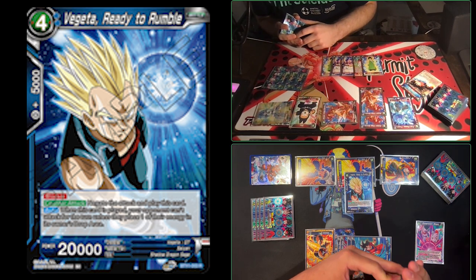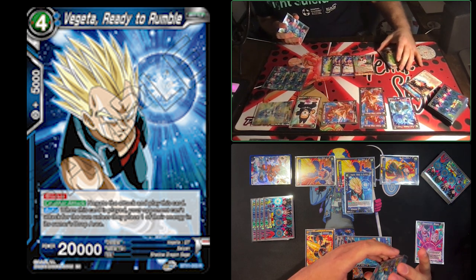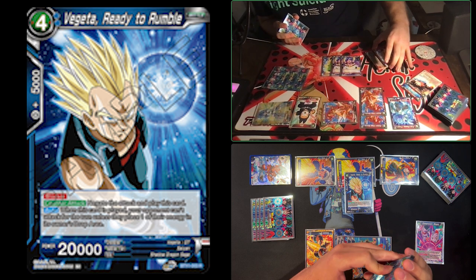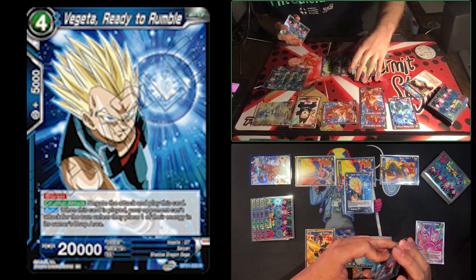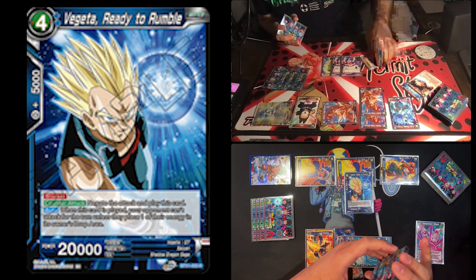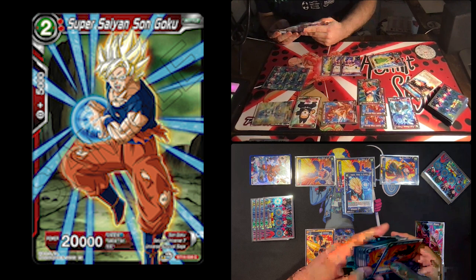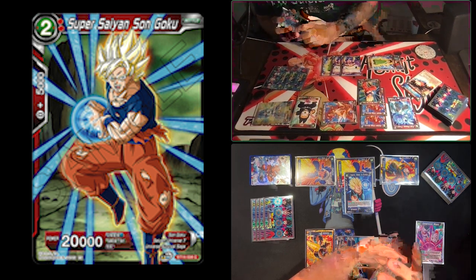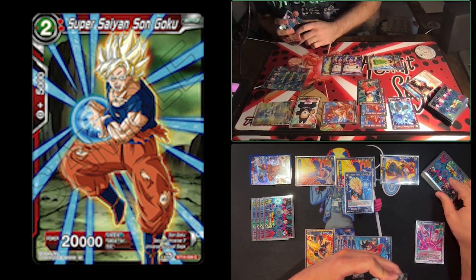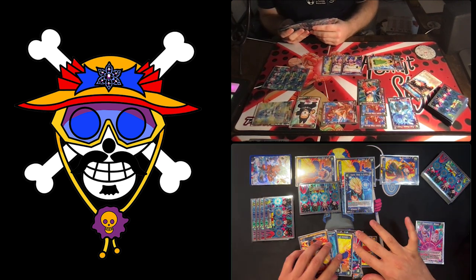The floodgate ruined Joku's turn. If he swings now he loses an energy, and since the card has Blocker, he'd lose two energy just trying to push — being two energy down would essentially mean conceding. Joku decides to focus on board building instead, tapping two to play Super Saiyan Goku. He leaves some energy up for defense and passes turn.